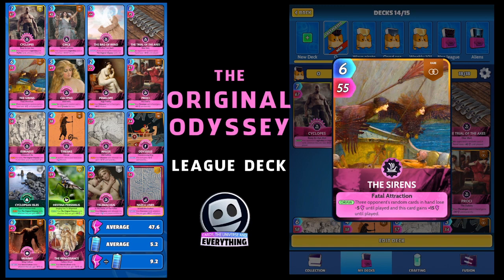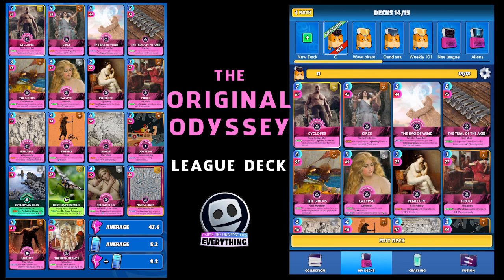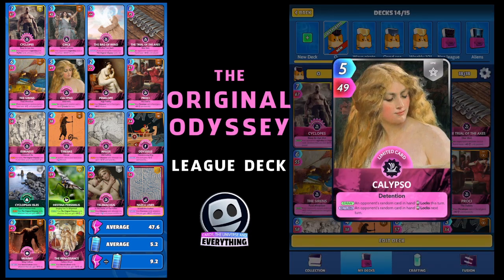The next card is a little bit harder to get — it is an epic limited, and it's Calypso. On the draw, an opponent's random card in hand locks this turn, and on the return another opponent's random card in hand locks next turn. Pretty useful — that's going to do a little bit of annoyance to your opponent. It's going to buff up really nicely. Probably one of the hardest cards to get in this deck.